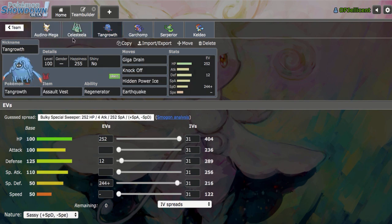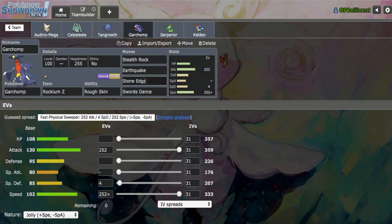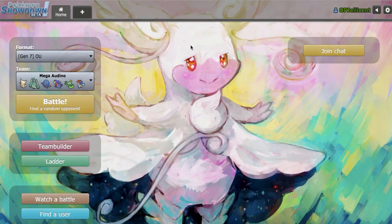Tangrowth is able to take the Electric type attacks that Celesteela and Mega Audino both don't like, for example from Tapu Koko and Mega Manectric. Garchomp can also take those, but it's a little riskier because it risks HP Ice. It is the Stealth Rocker for the team. Choice Scarf Serperior is my reliable win condition — we have Glare for speed control, which helps out Garchomp as well. And then finally Choice Specs Keldeo, which I feel like I haven't used in a really long time. That'll be the team, let's get started.